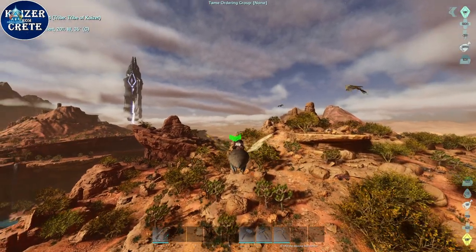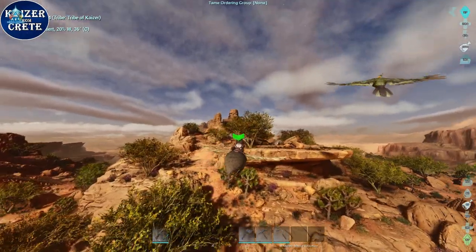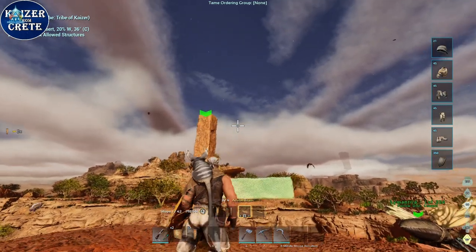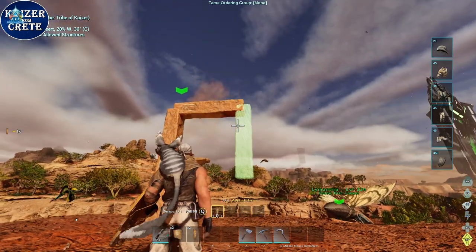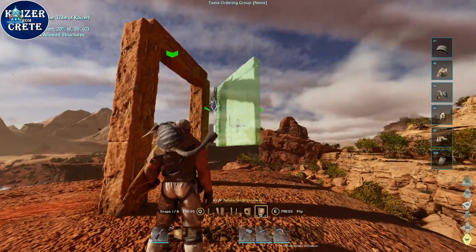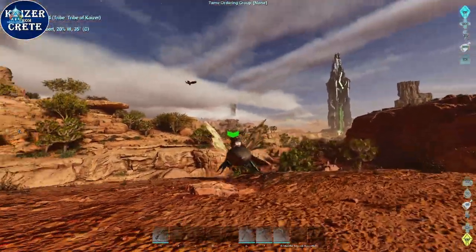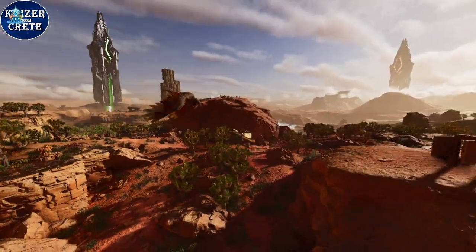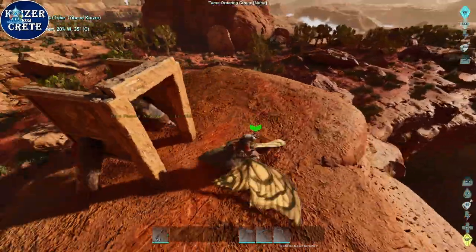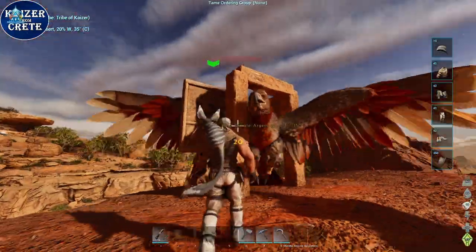After you get yourself a Lymantria, your target is to get yourself an Argentavis. I'm gonna recommend using my ARG trap which is just five pillars and two walls. Use the Lymantria to trap your Argentavis and then knock it out. If you can get prime meat that will be much better for your tame, but I don't think you can do that early game. The only way to get prime meat early game is to find a juvenile creature and harvest it for its meat.